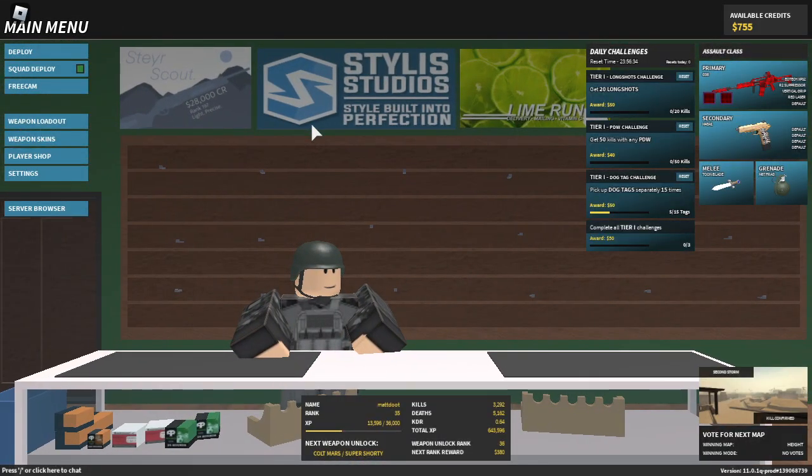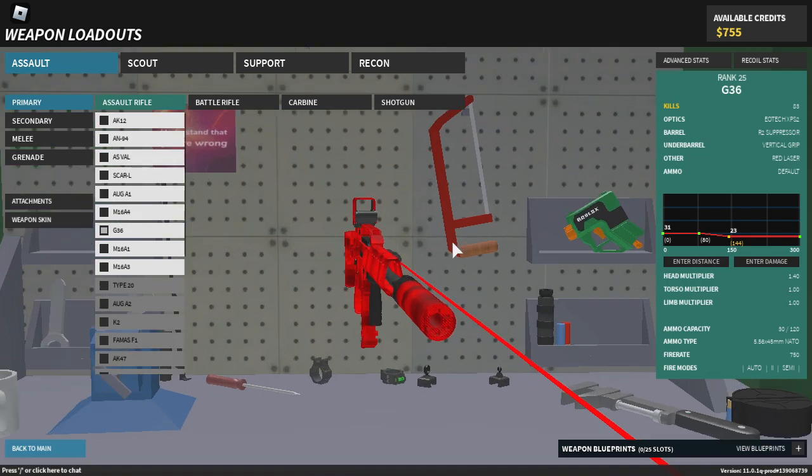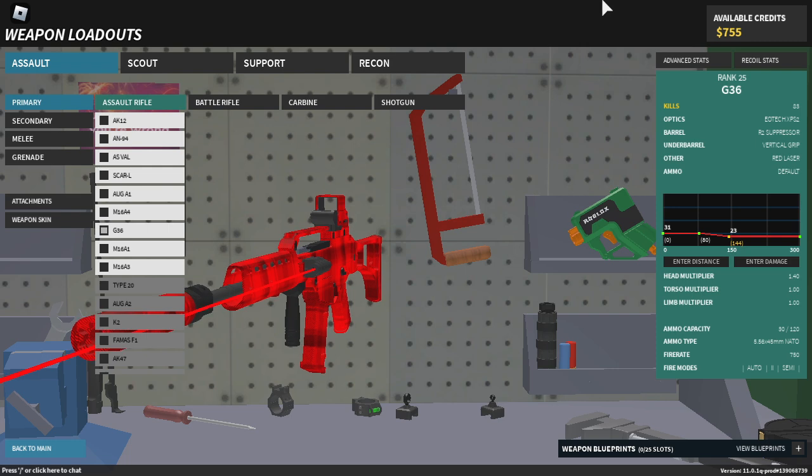I'd like to mention something in this video, and it is the UI in Phantom Forces. It doesn't scale. I don't know why they did this in the first place — it doesn't scale with your display, because normally my UI is not supposed to be this zoomed out. There's a command you can do: slash menu scale, colon, and then a number, and you can scale it. I do it like 1.2. It's supposed to be around this size. It doesn't do that automatically, and I have to do this every single time I join the game.